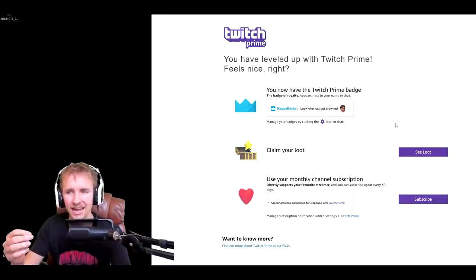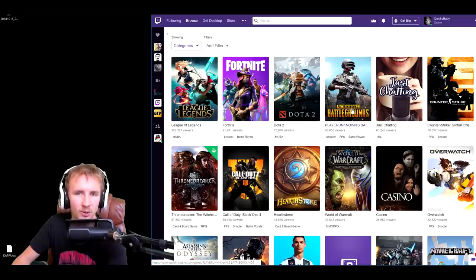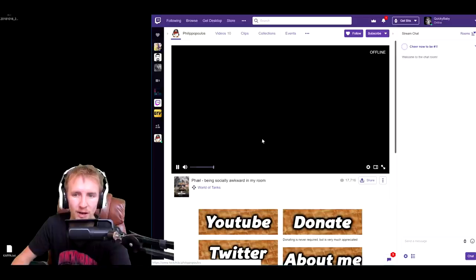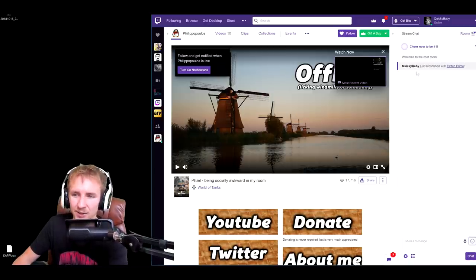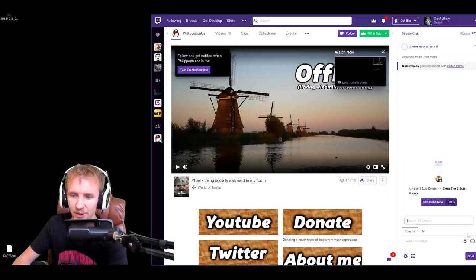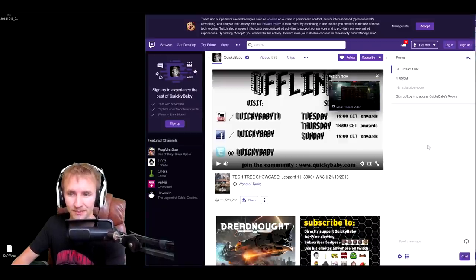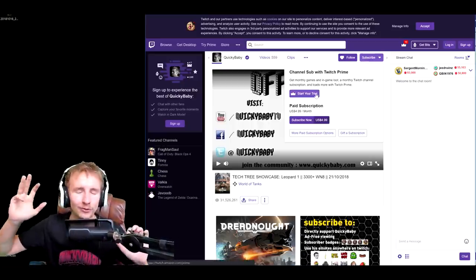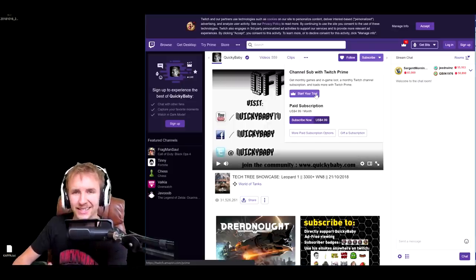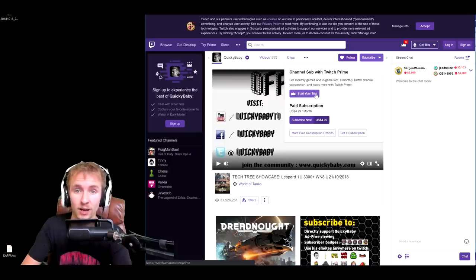There's one more thing I forgot to mention: with your Twitch Prime account you can subscribe to any channel on Twitch TV once a month completely for free. Subscribing to a channel on Twitch is essentially the equivalent of sponsoring a channel on YouTube. To do it, go to one of your favorite channels, click the Subscribe button in the top corner, and use your Twitch Prime sub. You'll see your name pop up in chat, get access to the streamer's emoticons, and the streamer gets about two and a half dollars. Support your favorite streamer — doesn't have to be me! One important note: Twitch Prime subscriptions are not recurring, so you have to come back every single month and manually renew it.